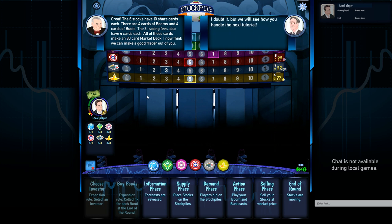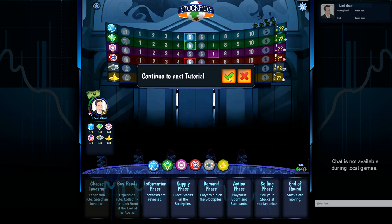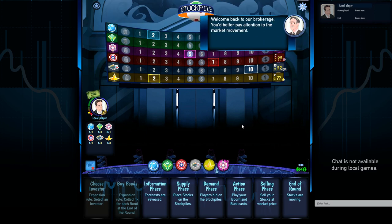Each stock has 10 share cards, and there are four cards of booms and four cards of busts. The trading fees have four cards each, and when you add up all of those you get an 80-card market deck, which is going to be central to the game.